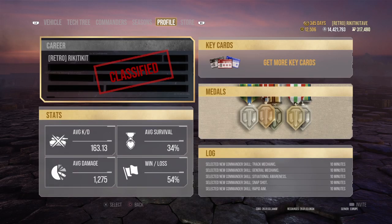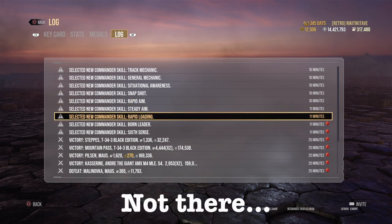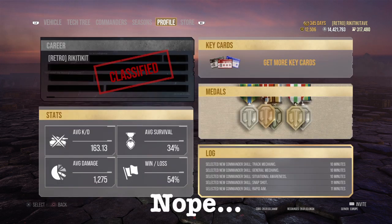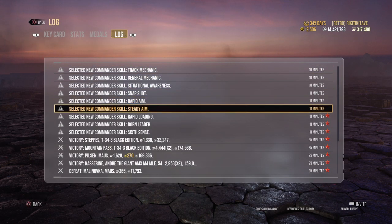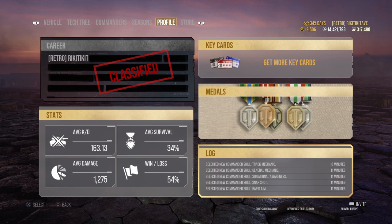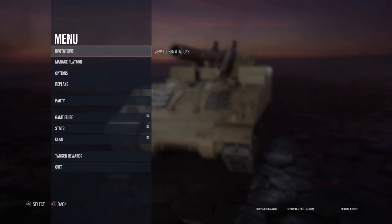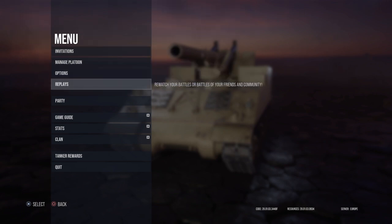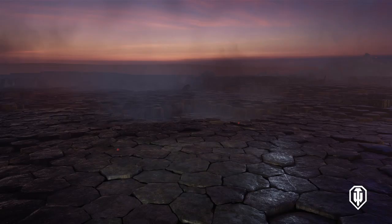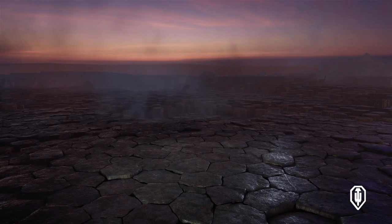One last thing: replays. Previously, at the end of a game you could just click replay to see it. Now replays have moved. Press options, or start on Xbox, and replays are right there. That's where you can find the replay button.